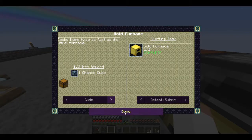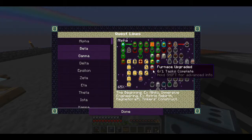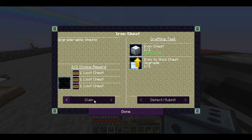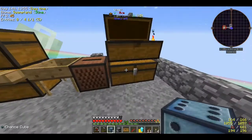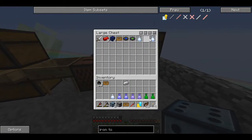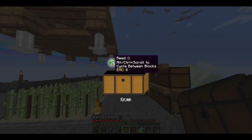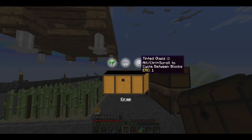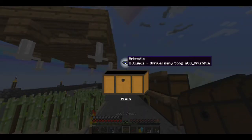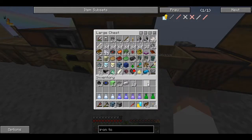Let's go ahead and claim our loot chests here. We've got another loot chest over here along with some bags, so let's do a little opening. I got a flat lamp, tinted glass — interesting. I think I already got that disc, and I've already got those. Cool, we got some more stuff that we already had, whatever.